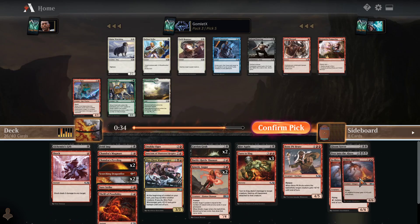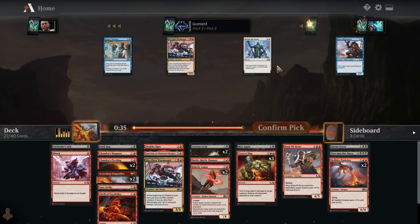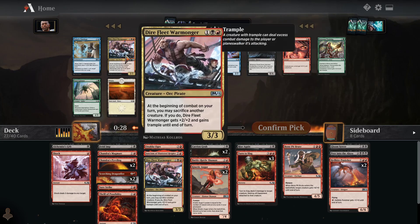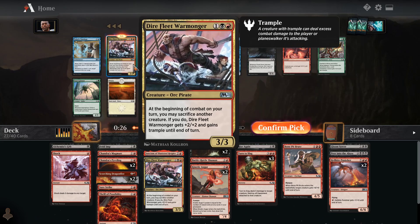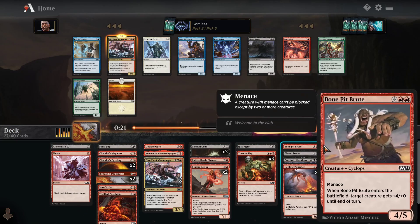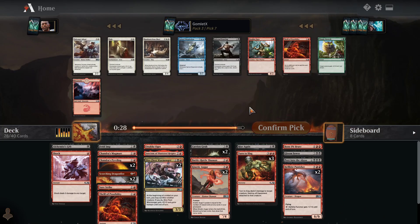Definitely want another Hellkite Punisher. Come on, Rise Again. We're at pick five with three packs to go. There's no Rise Again in this pack. There's another Gloom Sower — not going to pick that here. Just going to pick another Warmonger because now we have four big stuff: two Hellkites, a Gloom Sower, and a Bone Pit. Two more packs where we could possibly see a Rise Again. It does not look like it's going to happen, unfortunately.